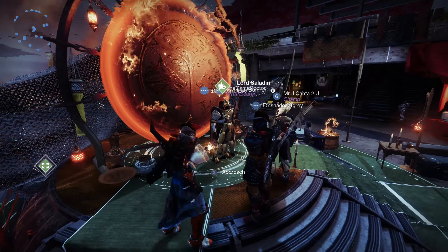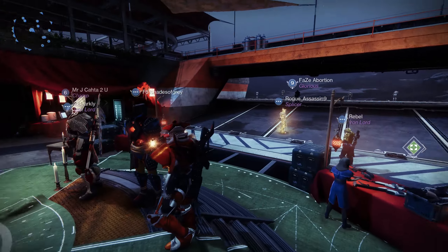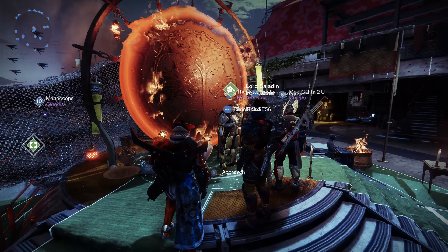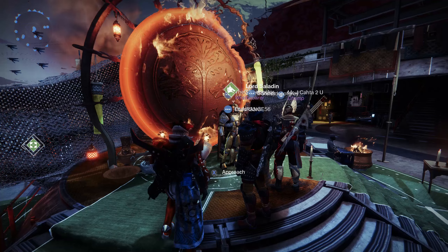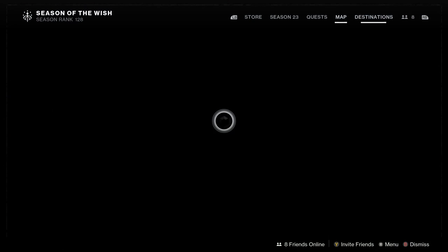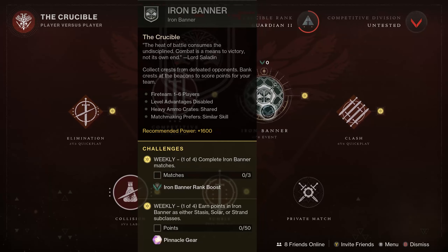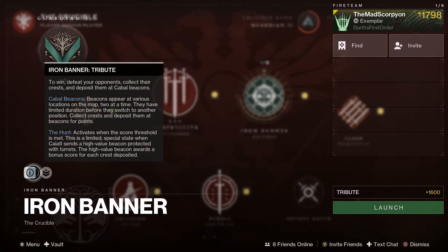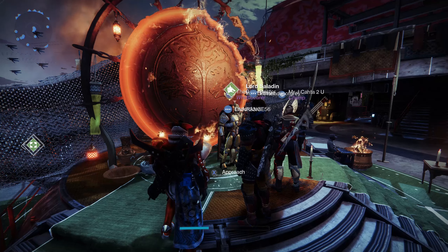Hello everyone, off the heels of Into the Light number 3, we have another reset update. Lord Saladin has returned, which means Iron Banner has also returned. Along with it, there's actually a boost to Valor, meaning double ranks for basic Crucible — however, it does not touch Iron Banner. The mode is currently Tribute, which is basically collect things from enemies and deposit them into a zone. Think of Supremacy, except you have to put them in an additional place.